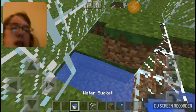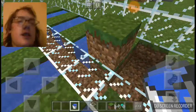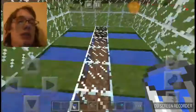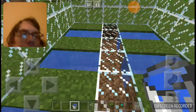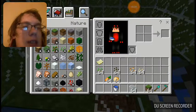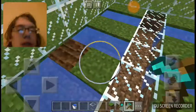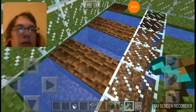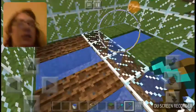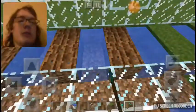I hate when that happens — you put the water in and it doesn't stay. We're not going to worry about that. So yeah, the last step — the extremely last step — is the diamond hoe. I need to use this to basically help plant the seeds and stuff.